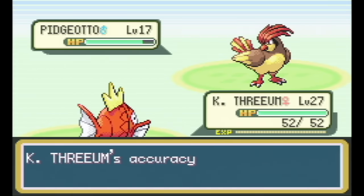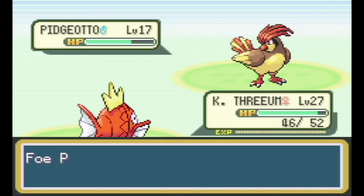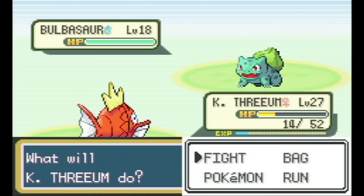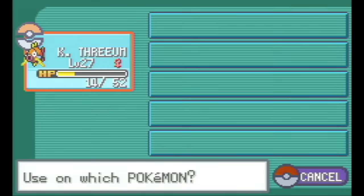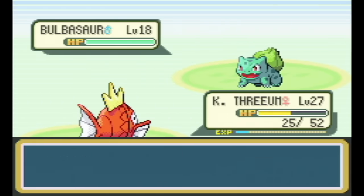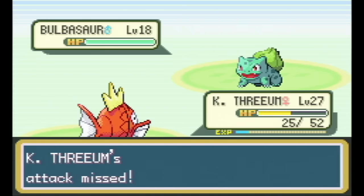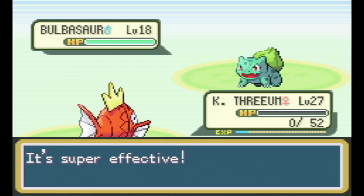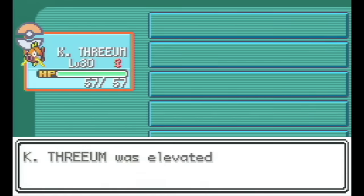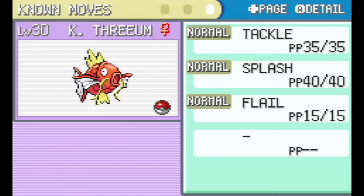I leveled up to 27 and tried facing Pidgeotto again. Even with a couple Sand Attacks, most of my moves hit and I was finally able to knock out the Pidgeotto. Then Bulbasaur comes out — I used a Super Potion to get all my health back to see how much Vine Whip does. The answer is more than half my health, meaning I cannot beat the Bulbasaur like this. I would need to heal every turn just to survive and would never get a chance to attack.